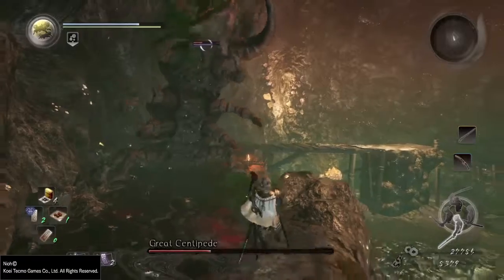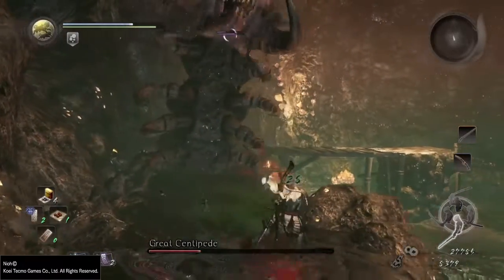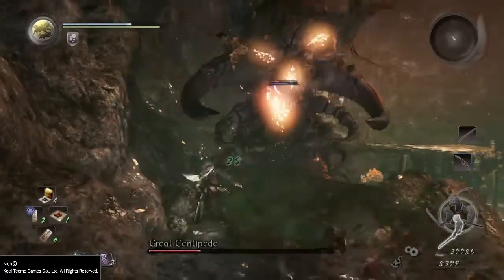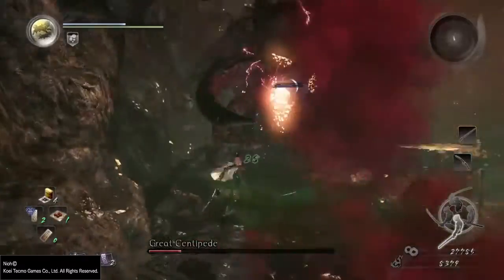You want to just kind of bait it out, then move it off to the side and time it right — just like this here — off to the side, dodge to the front, slash up if you can. That's why I'm in low stance here.